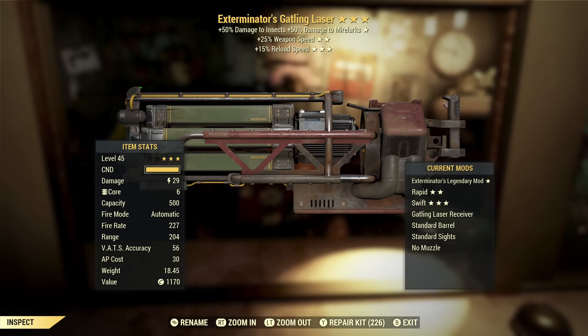Next up another Gatling Laser — this one is Exterminator's because bugs are difficult. Weapon speed and reload speed. If that first star was different, this would actually be a pretty good weapon. Weapon speed is good — anytime you can get faster fire rate on something like this, that is good. Faster reload speed — it's not huge because they do have high capacity so you won't reload frequently, but the reloads aren't that fast, so faster reload speed is actually a good third star. But you don't really need extra damage against bugs and Mirelurks, so this is a throwaway.